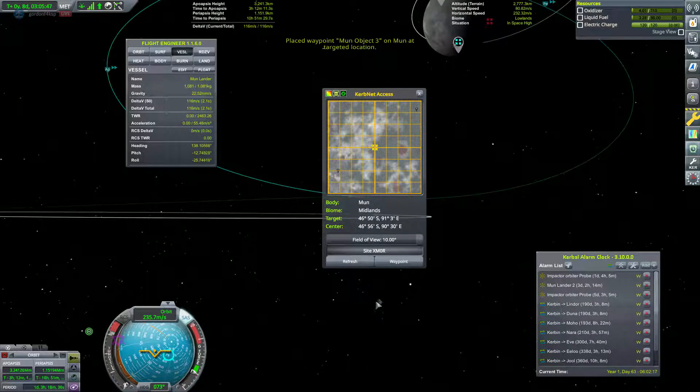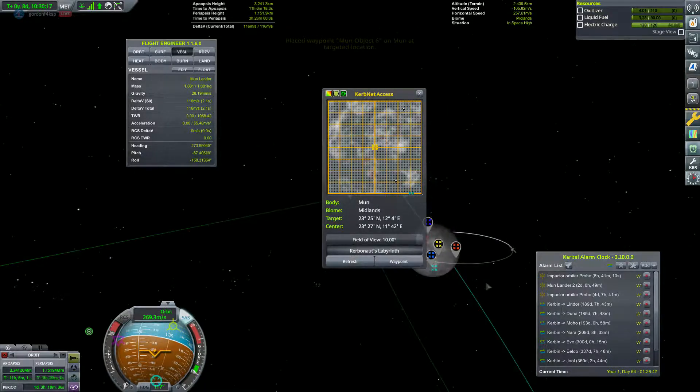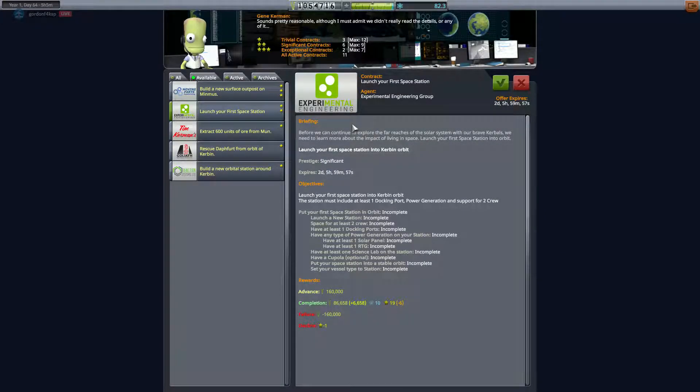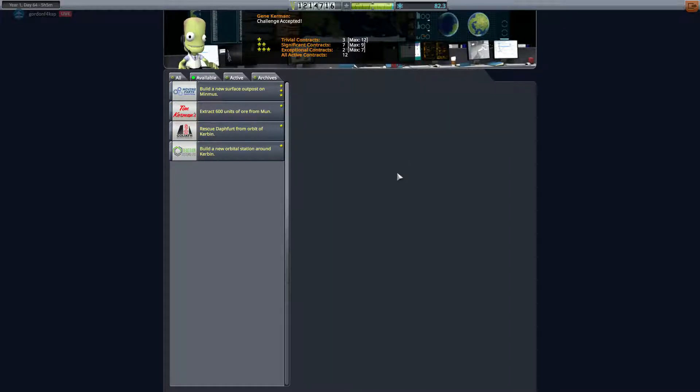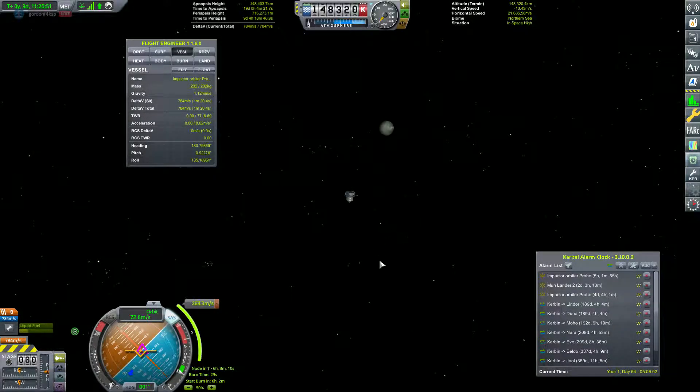Our first lander that didn't have enough delta-v, we're going to put to good use by looking for anomalies on the surface of the moon. I believe there are six unique anomalies — five standard ones and one monolith — just like on the stock moon. Launch our first space station — that's one of the next milestones now that we got the docking contract done. As soon as we complete those landing contracts, we'll be able to get crewed missions out to the moon and to Minmus.